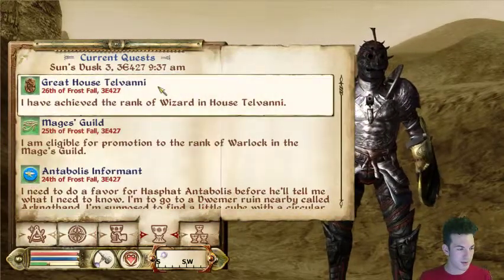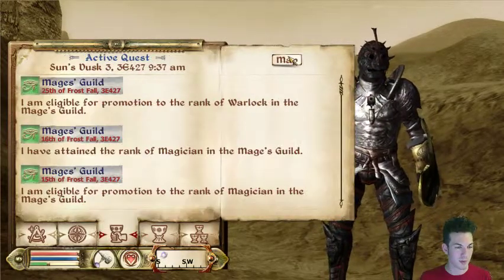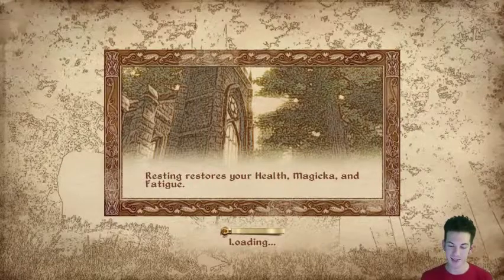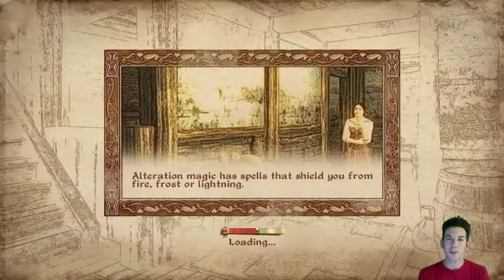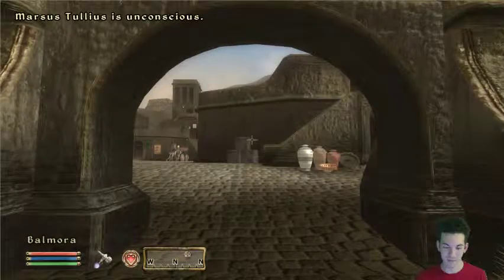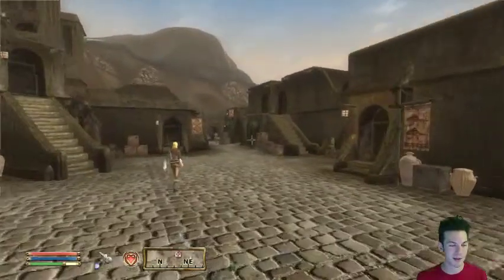So my plan was - we became a Wizard of House Telvanni - and I'm also eligible for promotion to Warlock in the Mages Guild, so I might as well do that and stop by. In Fallout New Vegas there are actually certain dialogue options where you get into bed with someone and gain their favor - it is actually a thing. I saw Hannah from the Augs Cast doing a Fallout New Vegas playthrough and her female character slept with Benny and then assassinated him in the middle of the night.